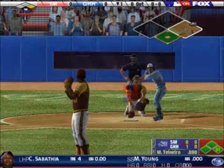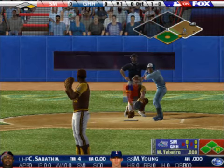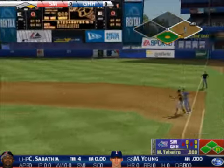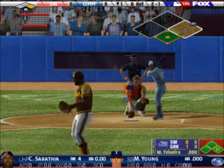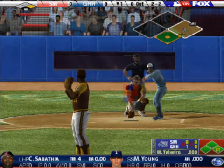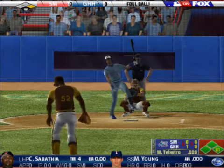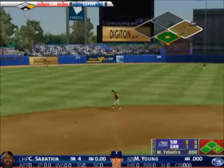Up next, Michael Young. He's got a report on this guy — he is extremely dangerous versus left-handed pitching. This guy's a prime candidate to swipe a base right here. Sabathia now behind 2-0, makes a pick-off throw to first. The count is 2-2. Pick-off play again. Foul — he spoils the pitch. He puts it away.